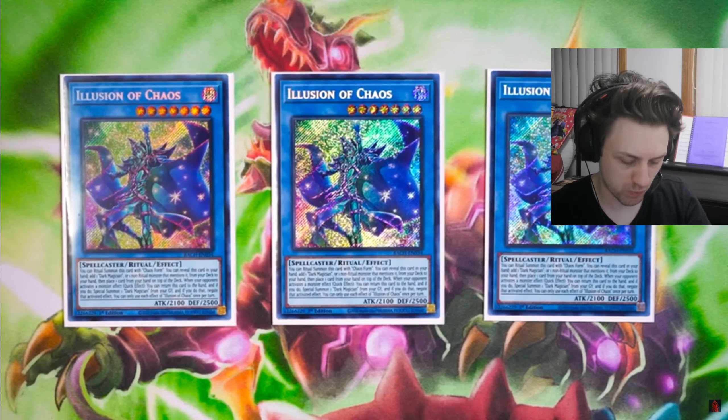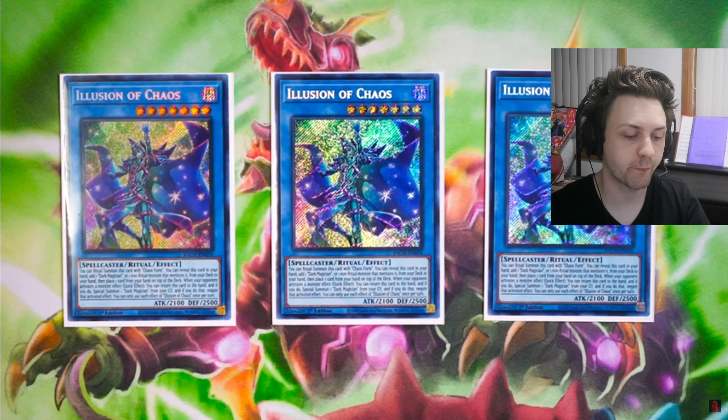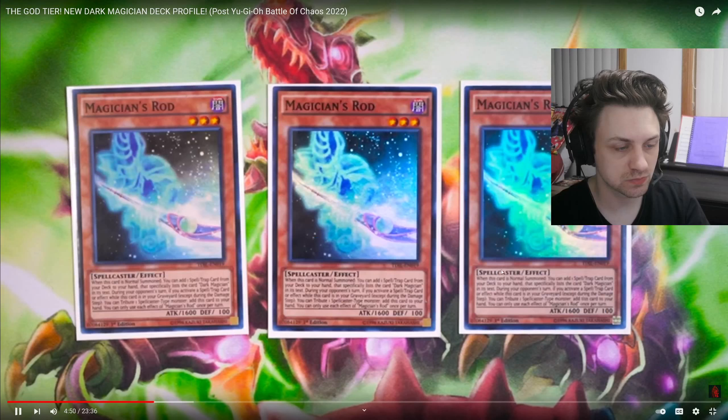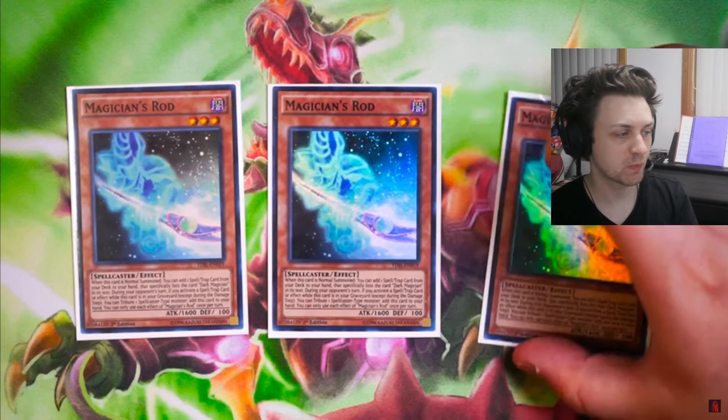And if this card is on the field and you successfully Ritual Summon it, it has an amazing ability where when your opponent activates a monster effect — quick effect — you can return this card to the hand, and if you do, Special Summon one Dark Magician from your graveyard and negate that activated effect. So basically it's a monster negate which bounces itself to the hand and Special Summons Dark Magician from your graveyard. Dark Magical Circle is one of your main interruptions during your opponent's turn; if you don't have access to Eternal Soul, Illusion of Chaos becomes your second option. You can always cycle this card during your opponent's turn to add itself from the grave to the hand, which is absolutely phenomenal.